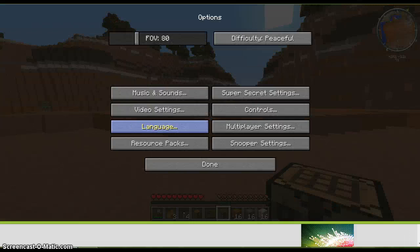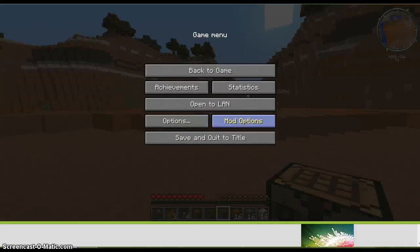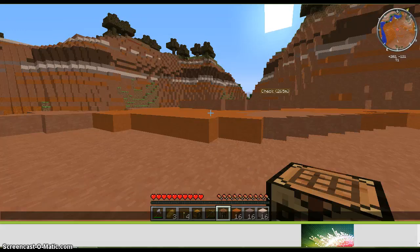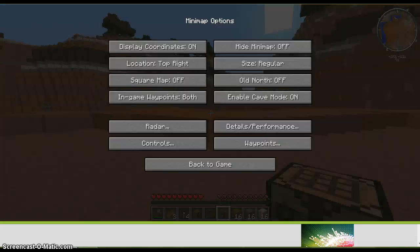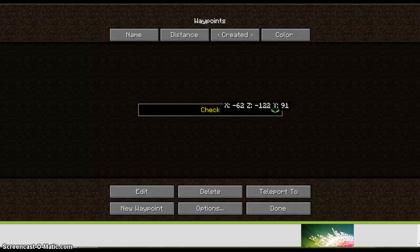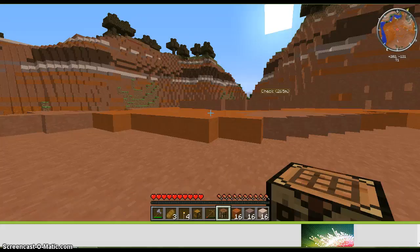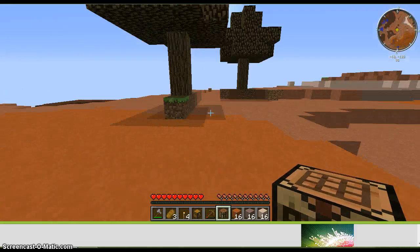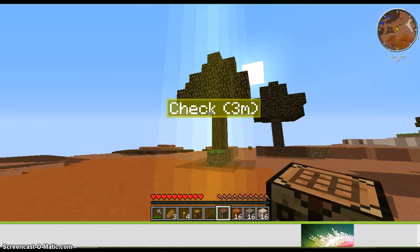If we go into options — okay, that does nothing. I gotta remember what key it was. So I bind it here, it's the voxel map menu. And if you click waypoints, you can click on the one you made and teleport to it. It'll lag a little bit, and then you'll be there. It's awesome.